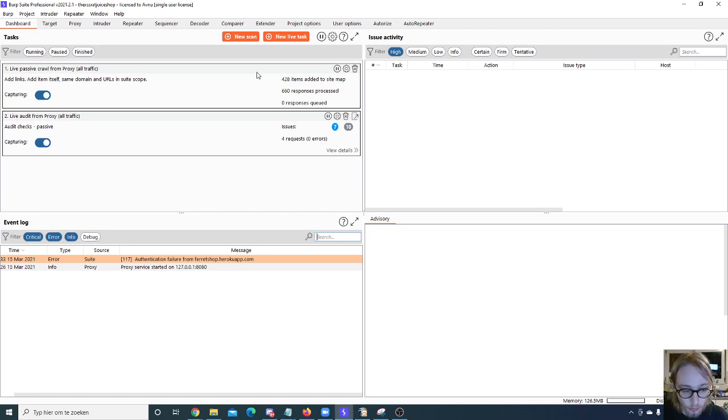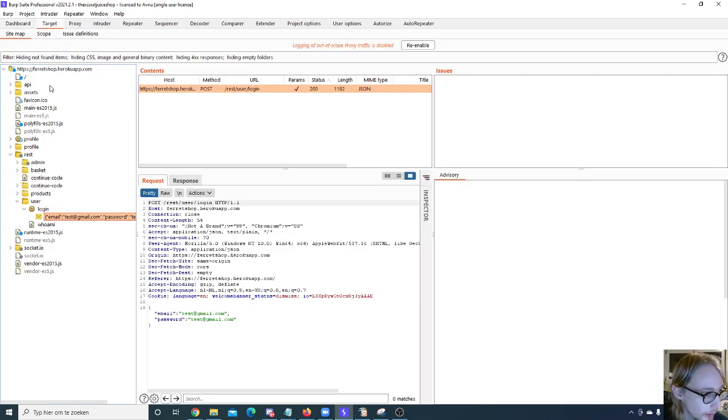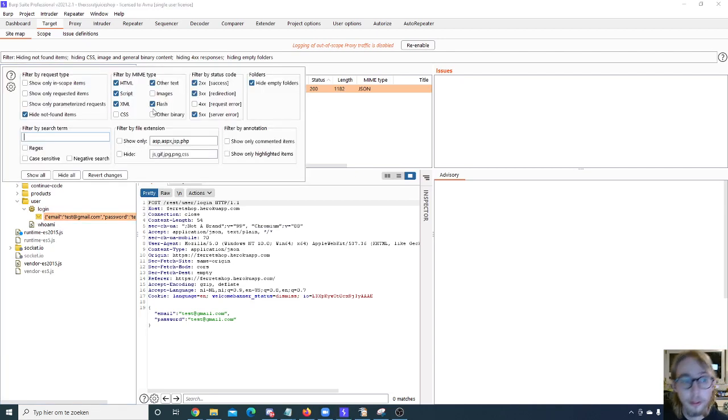If the task is paused, don't worry — those requests are not going to get lost. As soon as you unpause, they'll be added to the site map. For filtering, there are some really cool options. You can show only parameterized requests, which is very useful for me since I care most about those. I'm an API hacker, and those requests are usually parameterized. I can also filter by MIME type — scripts only, HTML only, XML only, and so on.